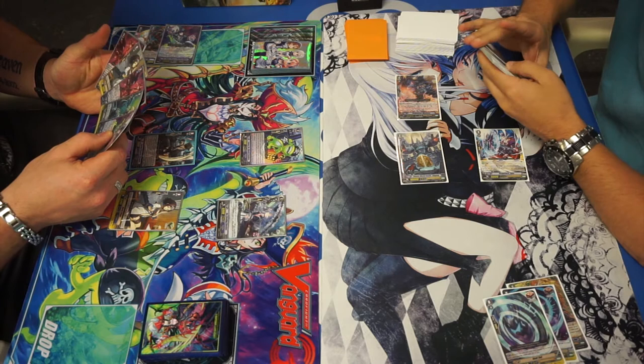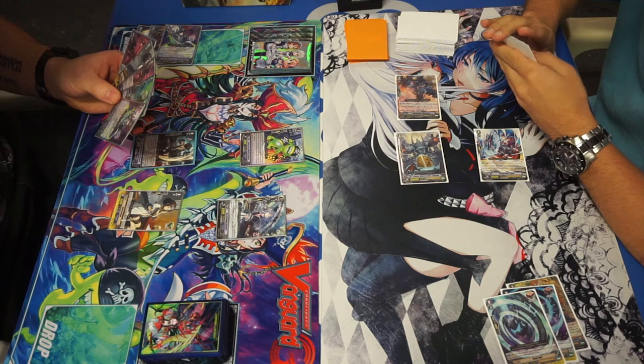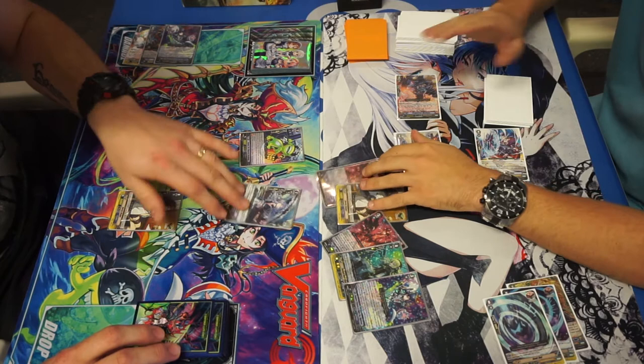He draws and doesn't find a Grade 2 again, but does find a Night Rose, which is an optimal Grade 3 ride. We'll see if he decides to G-Assist this time. At this point, you really have to — you don't have much of a choice, because you're gonna get way too far behind. There is some merit to maybe not G-Assisting and just calling the Critical Trigger to fish for it. However, the G-Assist is the correct play, as you can still use the Critical Trigger to draw after the G-Assist, mitigating some of the cost. And here comes the G-Assist right now.